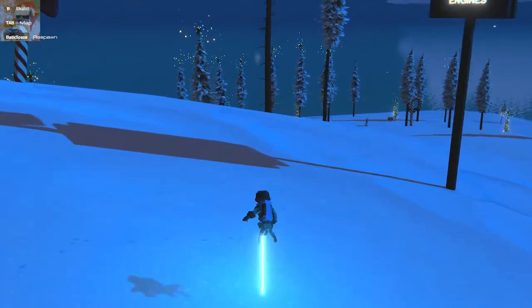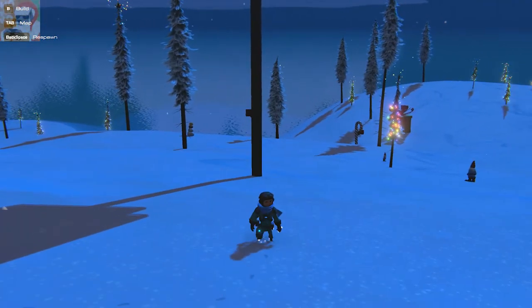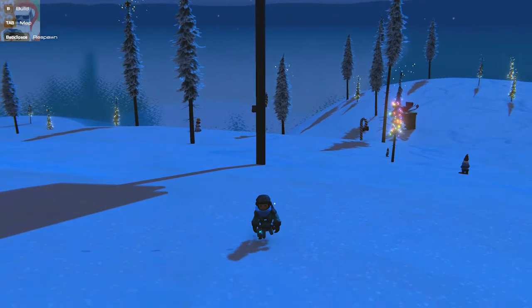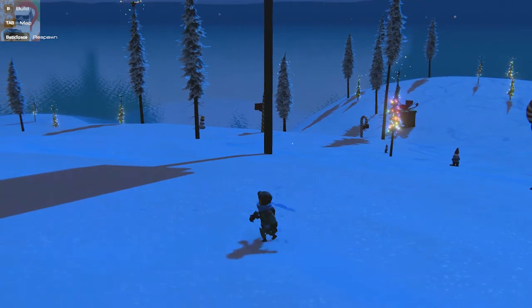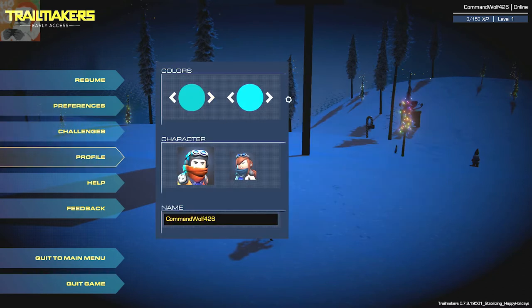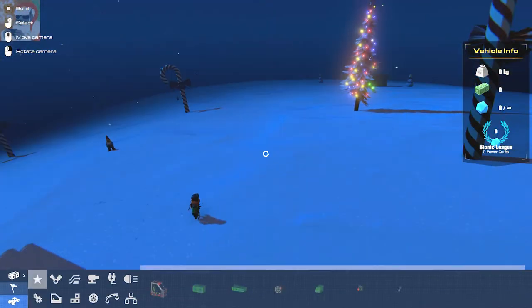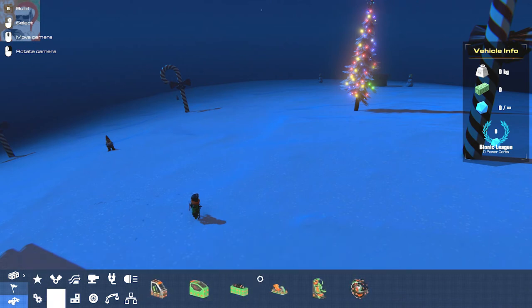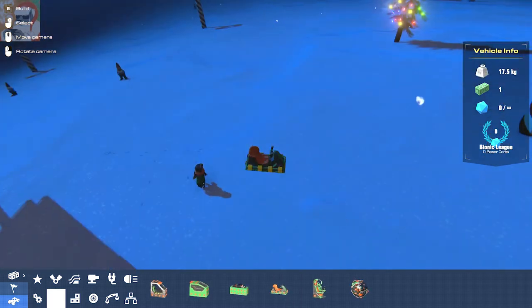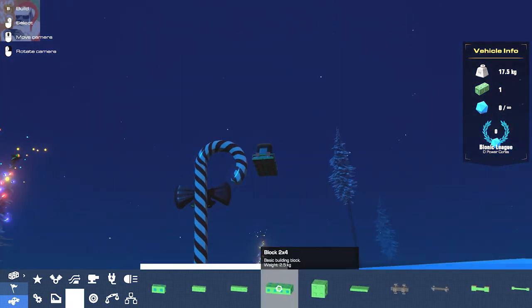I'm going to build a snowmobile. Probably everybody and their mothers are making a snowmobile right now, but I'm gonna make my original snowmobile. Since it's the holiday season, I'm going to try to make it in Christmas colors. I'm going to change my colors right now — Profile 2, we're going to change it to red and green. I actually love Christmas with a passion, so this will be great. A snowmobile is kind of like an open seat design, and that's how we're going to roll with it.